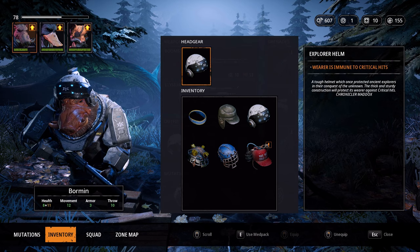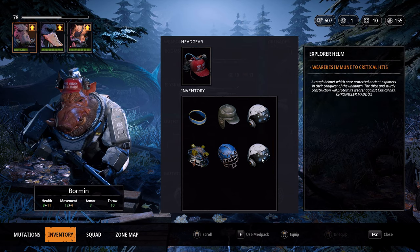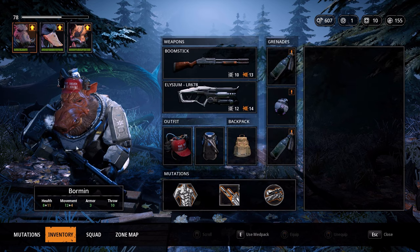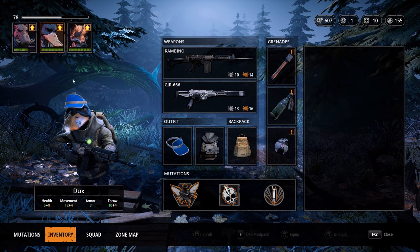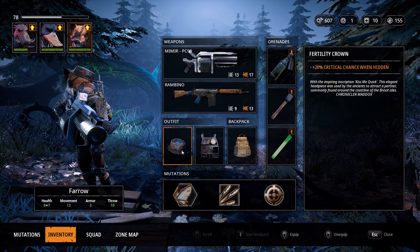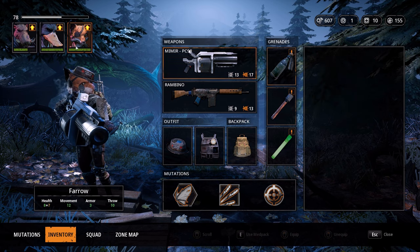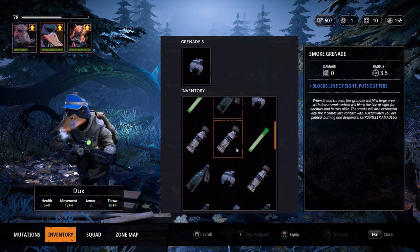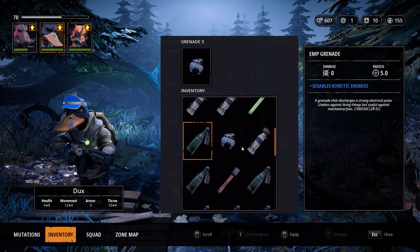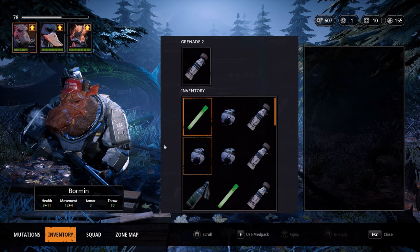Wait, this is only immune to critical hits. You could do extra movement range — that's nice. We got that hat last time, that's actually pretty funny. 25% extra weapon range, critical chance when hidden — yeah, that's pretty good. Instead of the EMPs, which are not really useful here, I will just use some smoke grenades, which I never use anyway.